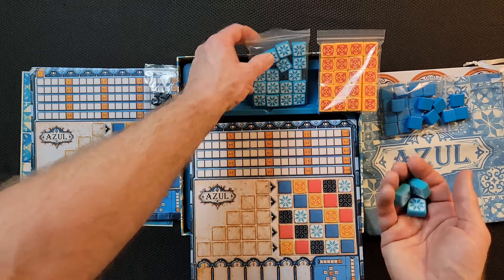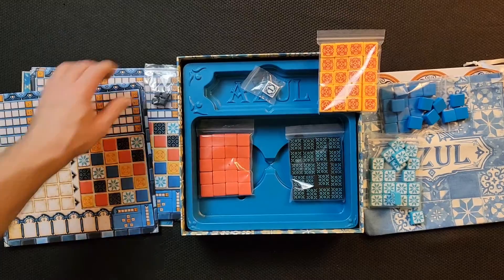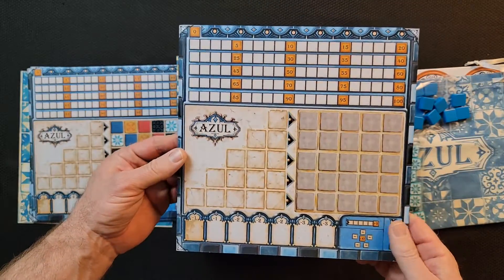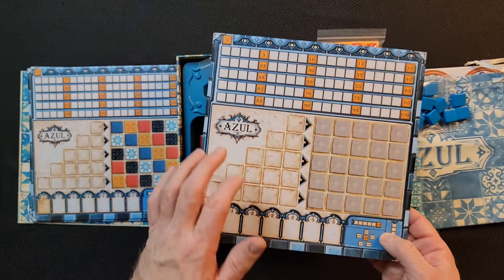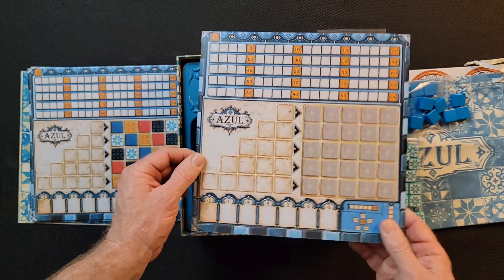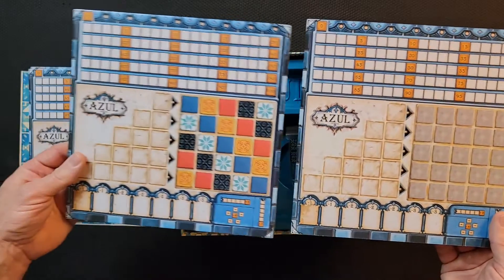We've got five different tile sets and the player boards, which are nice and thick. And look — there's another side! They're two-sided. I wonder if one side is the advanced way to play and the other is the basic. Looking at them, the difference is: one side has patterns you have to follow, and the other has patterns that you make. We'll dive into that in the how-to-play.